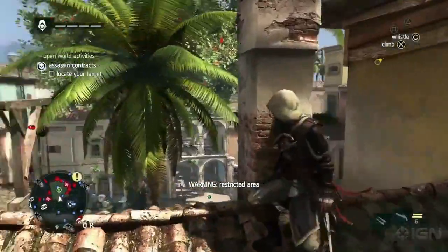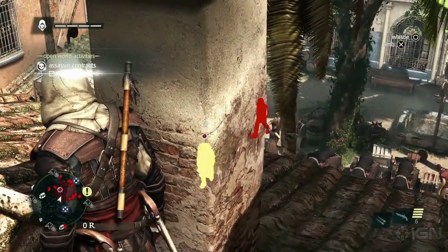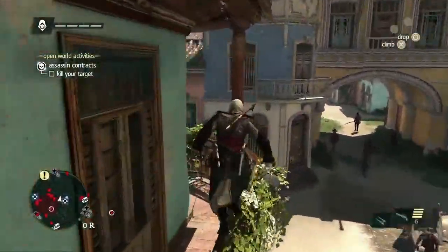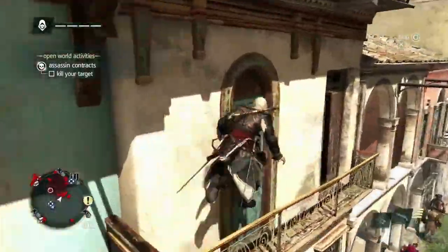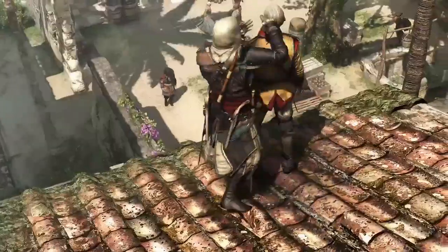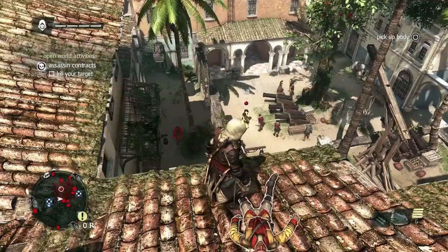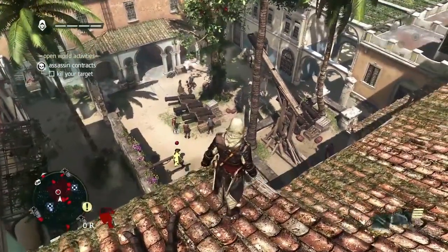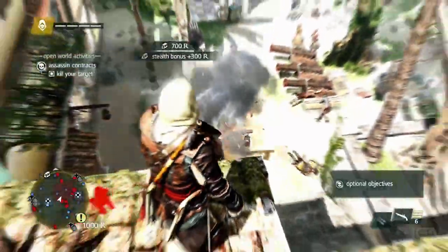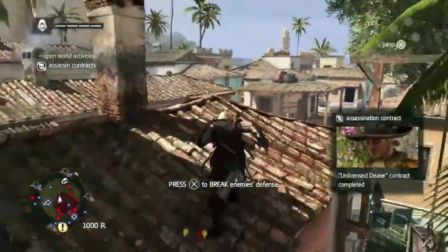Now that we're near the target, using Eagle Vision will assess the situation. We can see some guards around. With these contracts, we can earn more money if we remain undetected, so let's take out the possible threats before going after our target. There are many opportunities to take him out — see if you can spot them all — but for now there is an easy one in front of us with the explosive barrel. We'll free aim and take him out that way. Since we were undetected, we also got that cash bonus. And now we escape the scene.